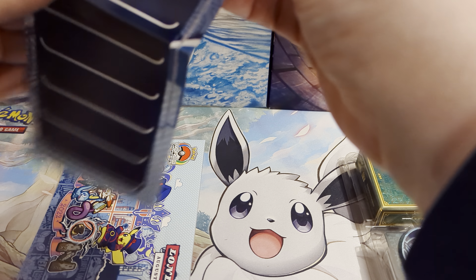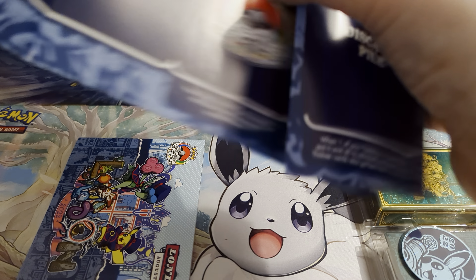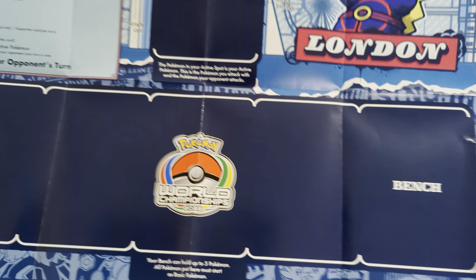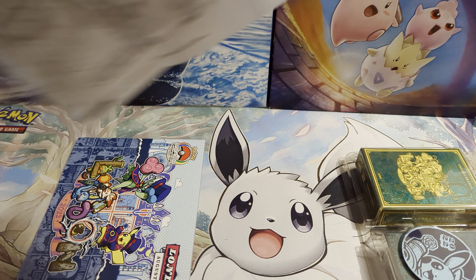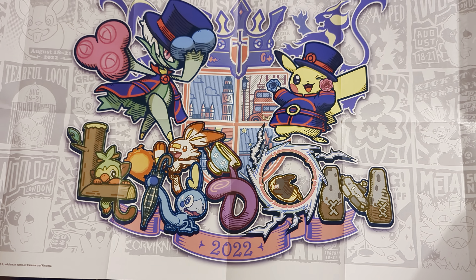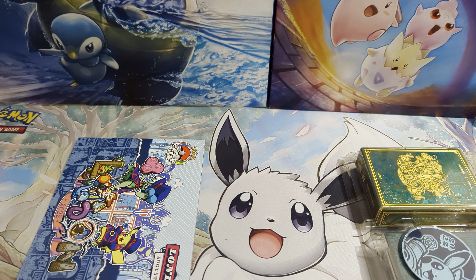Here is that playmat, again featuring all that World Championship styling and all the World Championship art. It is unique to the London World Championships — they do a unique set every time they have a World Championships. And on the back, you have got this lovely poster. It says London 2022 on it, with that art style and all the little mini posters that they've created as well.